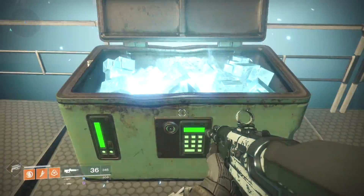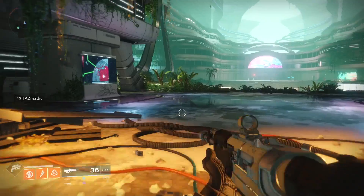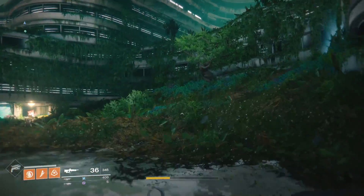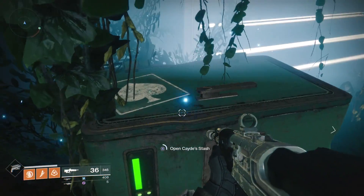And now onto the last one — you can get to it directly from the one you just got. Head on over to the broken glass and make your way through it. This final one is another simple one that you can easily find by going off to the right side once you've passed through the glass. It'll be right on top of this hill waiting for you to open it.